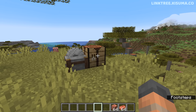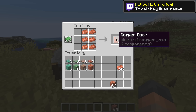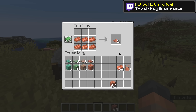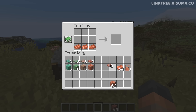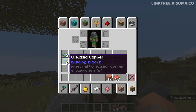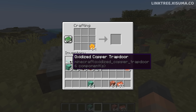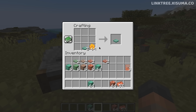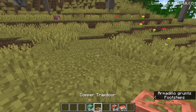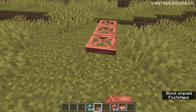The crafting recipes for copper doors and trapdoors have changed — they are now crafted with ingots. Six ingots will get you three doors; six ingots will get you two trapdoors, where they used to cost six blocks to get the equivalent. There are no oxidized copper ingots, so you can no longer craft trapdoors or doors in oxidized states. You can still craft waxed versions with honeycomb, but if you want aged trapdoors you'll have to place them in the world and wait for them to oxidize.